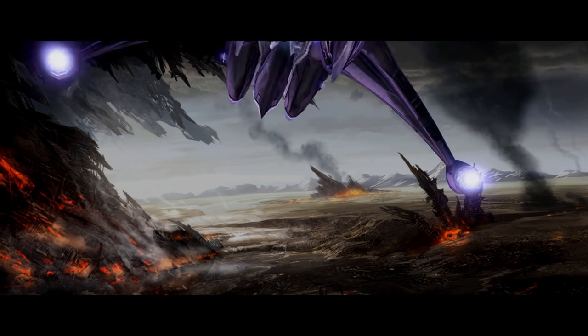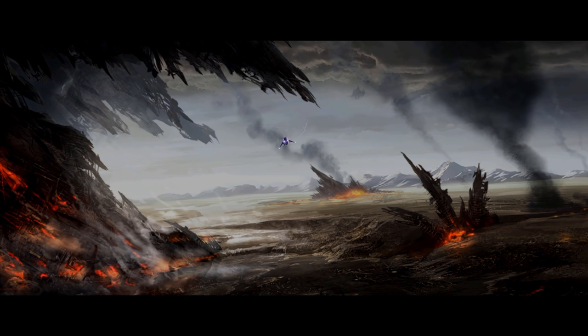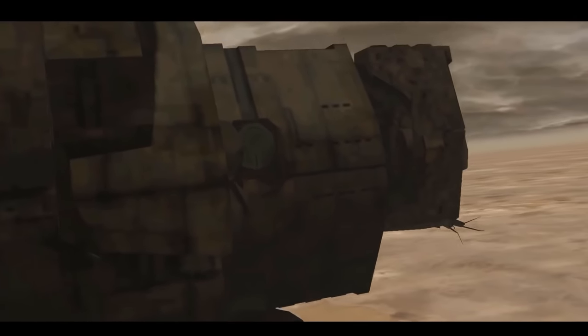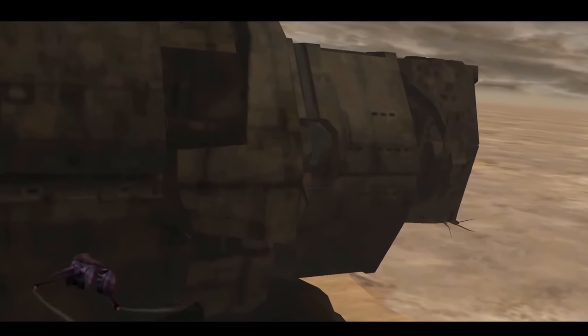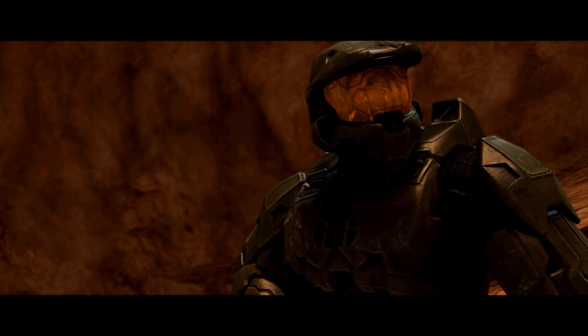We join Master Chief as he flies into the flood-corrupted city of High Charity to rescue Cortana from the clutches of the Gravemind, hence the name of the mission. It's a very similar scene in terms of composition to the beginning of Halo Combat Evolved's The Maw, and it's appropriate the mission begins with a throwback, as you'll notice it becomes something of a theme as the level progresses. The chapter name Rampant is one I really like too.